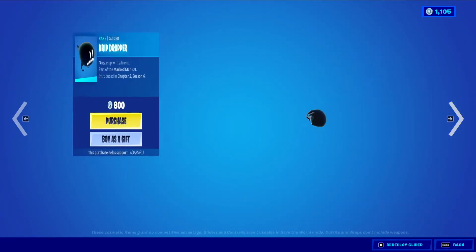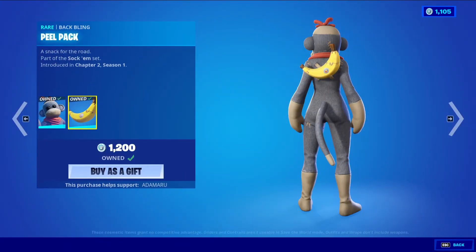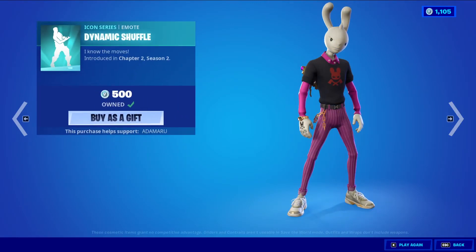You can get all those separately. Monks is back, back bling is Peel Back — very cool. Slingshot is back with Dynamic Shuffle.